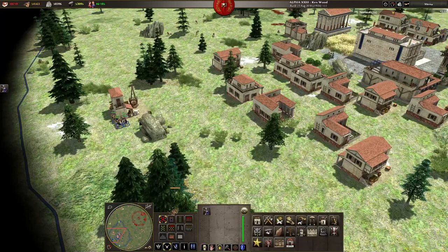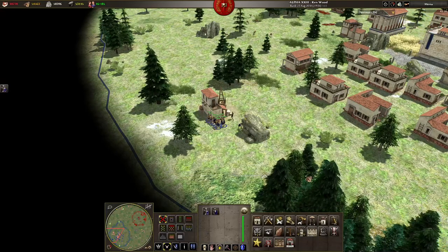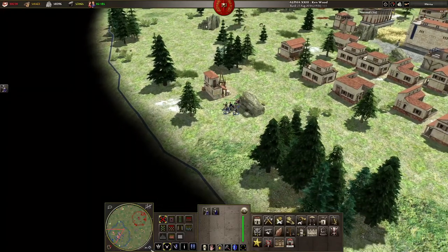You can try and select them all as a group if they are close together, but if your idle units are located closely to working units you could accidentally miss some slackers and worse still select some of the ones that are actually working. Thankfully, there is another handy hotkey for group-selecting only the idle units. If you hold down the I key and select the group, only the idle units will be included in the selection and you can swiftly assign them all together.